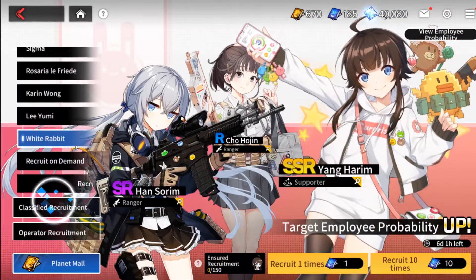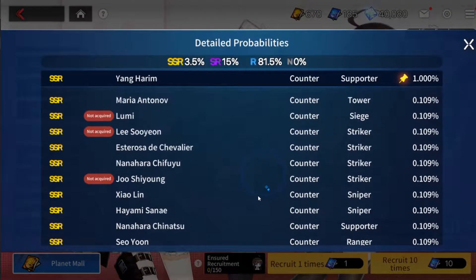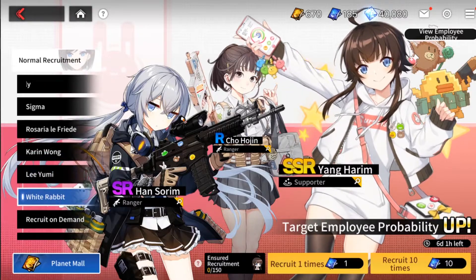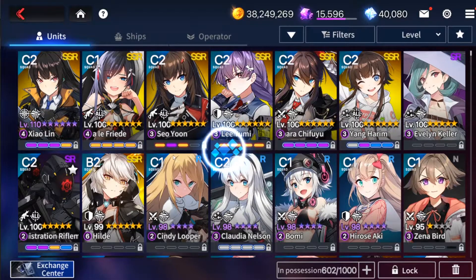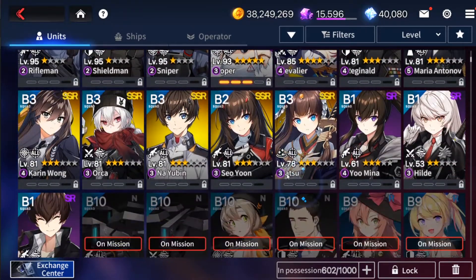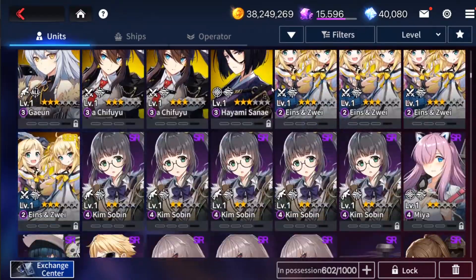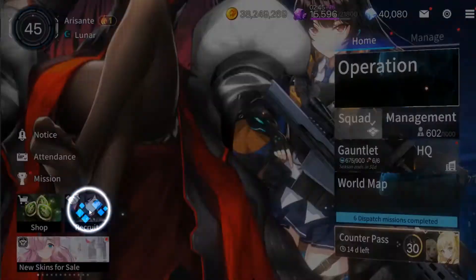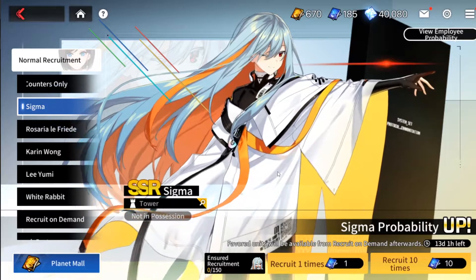I have not pulled for Miss White Rabbit yet — I do need a second dupe, I believe. Let me check before I start. There's gonna be two pool sessions if I need a second Yumi. Let's see — Young Harem — I don't think I have a second Young Harem. I do not, so today we're gonna pull for both a Young Harem and Sigma.